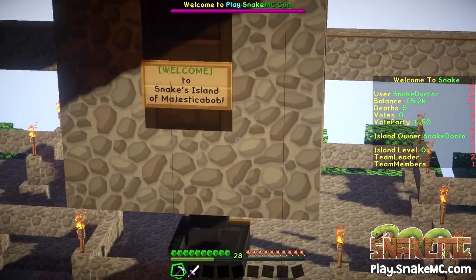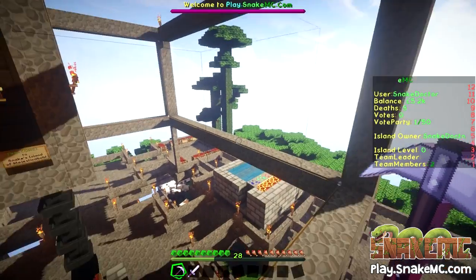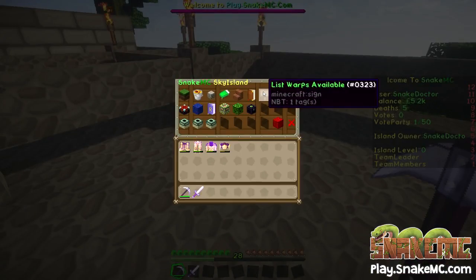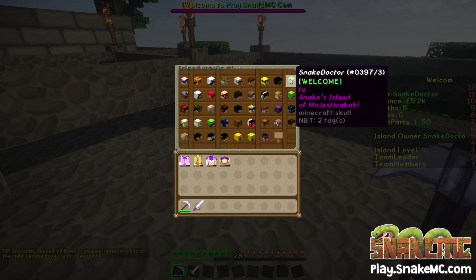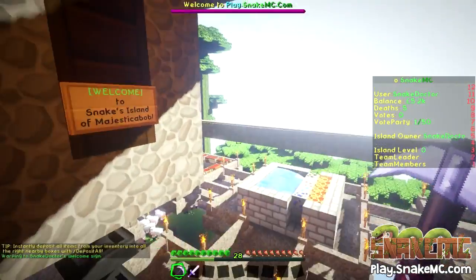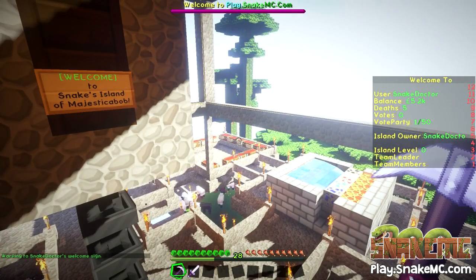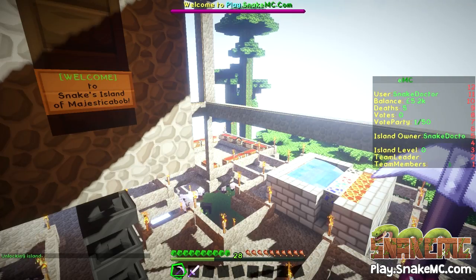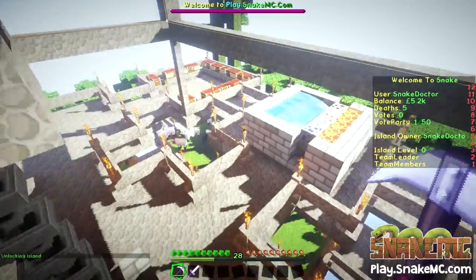As you can see there it says welcome to Snake's Island of Majesticabob. If you do slash IS when you're on this server, it will bring up the warps that are available. And in there somewhere is me! Although I think at the moment I have locked the island. I'll unlock it right now — so my island is now unlocked. If you're watching this, you can now come and visit me on my island.